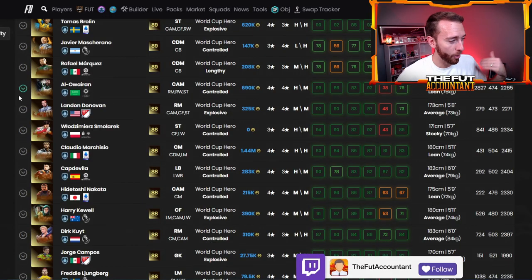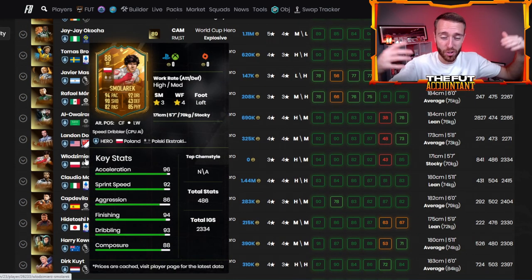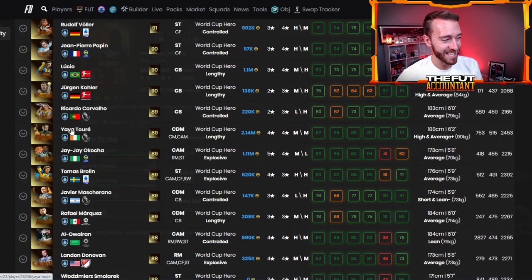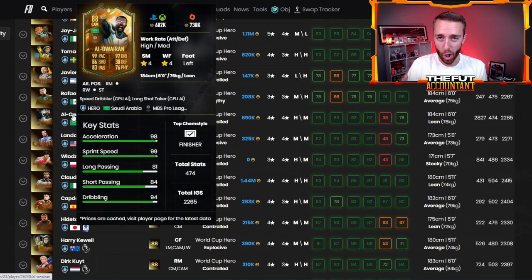That's crazy, right? Think about all the great cards in here. You've got the extinct small rack — this guy isn't even on the market right now when I'm recording this video. You've got the brand new JJ Okocha, the Yaya Toure card, and everybody's favorite right now in FIFA, the Al-Owarian World Cup hero. So this SBC will have tons of demand because these cards are brand new, they're hyped, and everybody would like a chance to pack them.